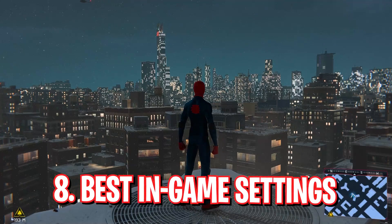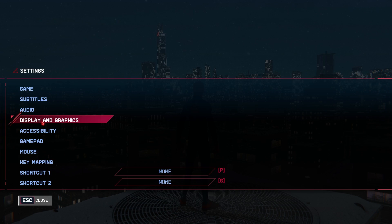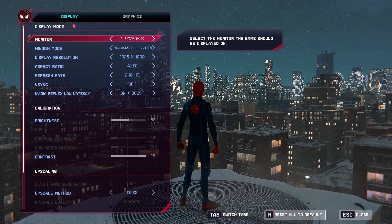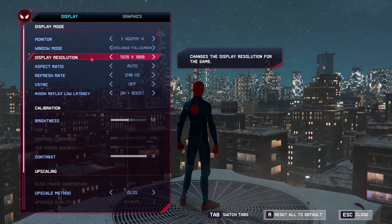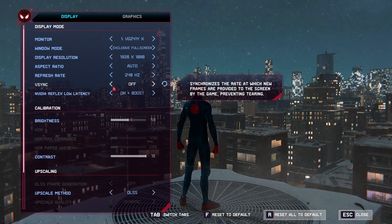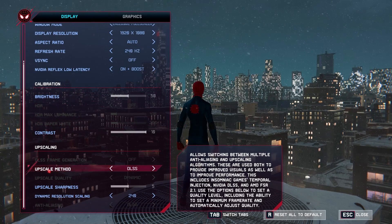For the best in-game settings, press Escape and go into Settings. Go to Display and Graphics, where you will see all of your display settings. Make sure your window is in exclusive fullscreen mode and that the display is set to your native display. Your refresh rate should be the highest possible refresh rate of your monitor. For the upscale method, you can use DLSS or AMD FSR 2.1, whatever suits best for you.